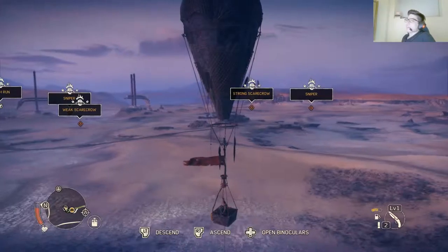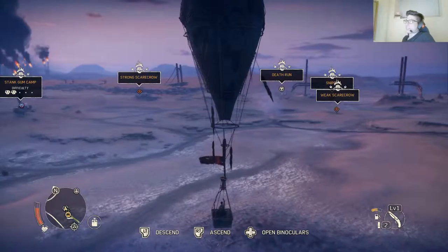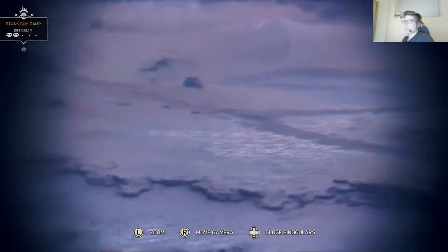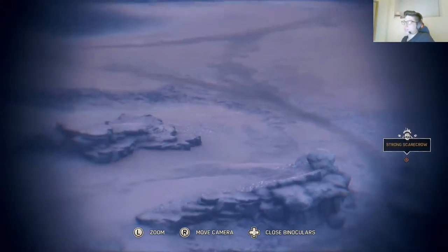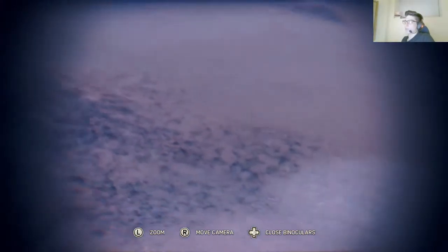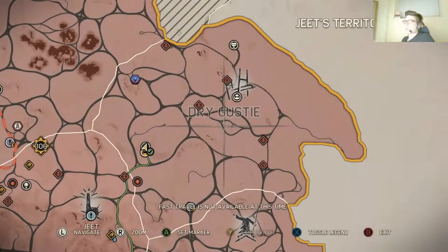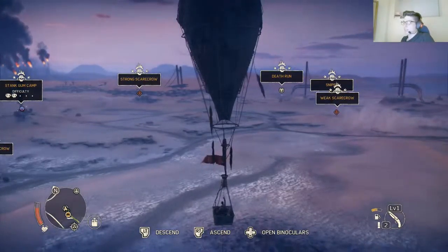I'm riding high in a hot air balloon right now. I can ascend and descend, and basically what I can do is use my binoculars to scout out some locales, get some information on them. I've scouted a bunch of them over here — this one I still haven't done. There's a scarecrow. They just mark out what it is on the map, both in your vision and on the map as well. I think that's everything in my vision here — quick scan — yeah, I've got everything around there, so that's added to my map now.